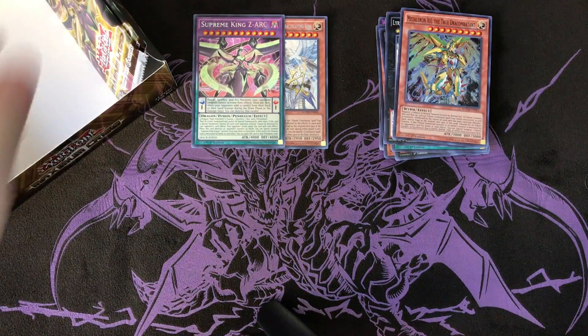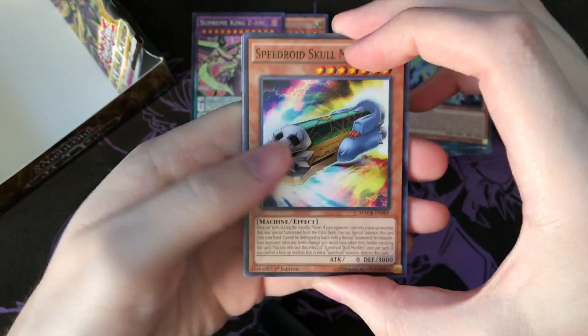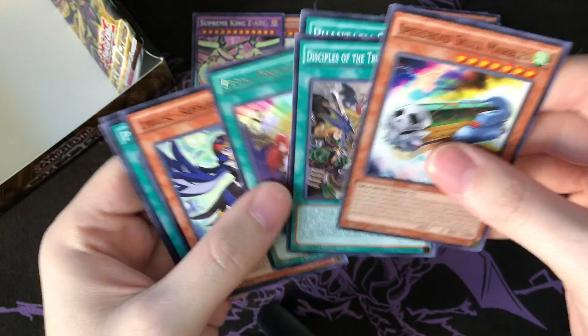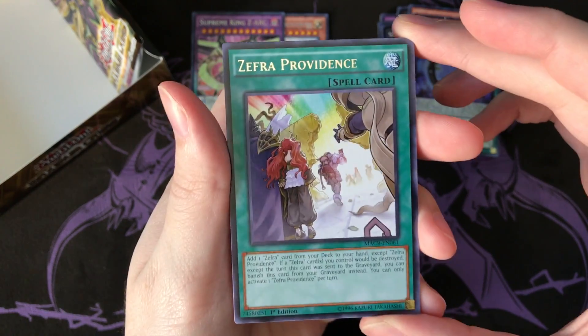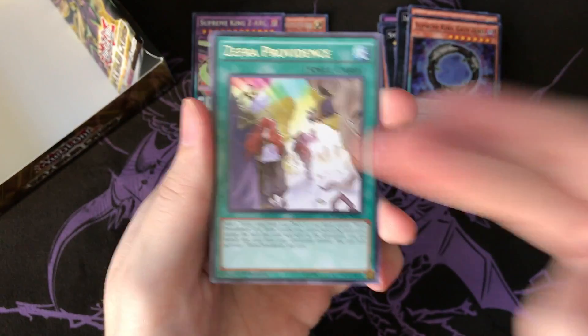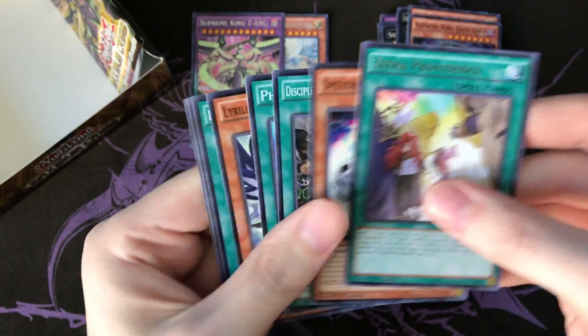Only two packs left. Could we pull a third secret? I mean we've seen how messed up some of these Maximum Crisis boxes can be, so who knows - it is still possible. Let's see - oh, getting all the Supreme Kings. Zephyr Province - I just want to talk about this card really quick. This card is amazing - add one Zephyr card from deck to hand. That's just really good generic support for like any deck. That is just an amazing card.